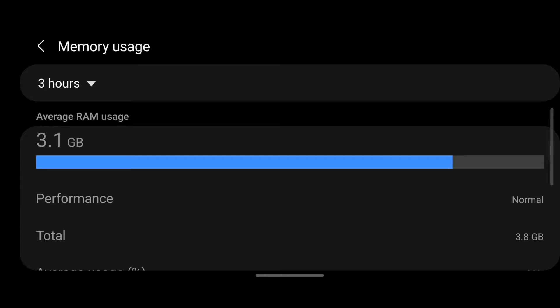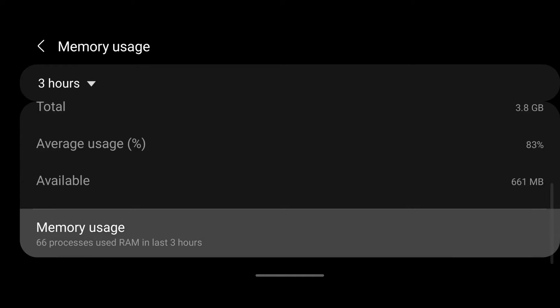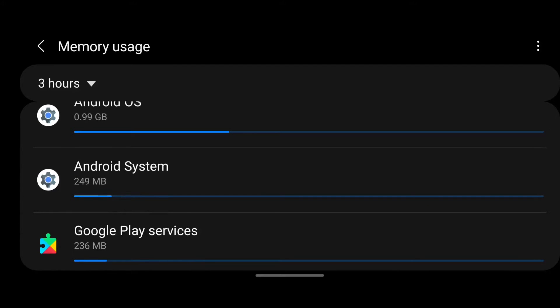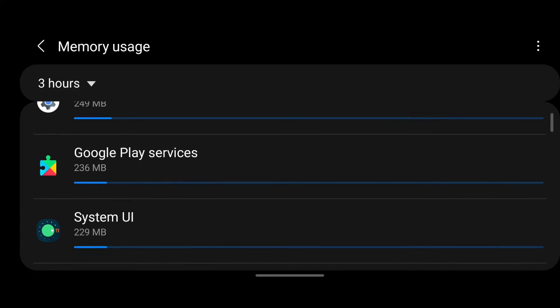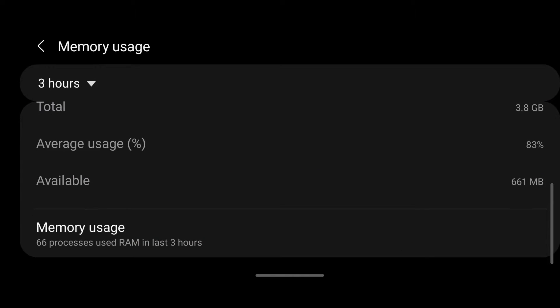You can see here that 3.1GB is generally in use and the remaining is not in use. Opening the memory usage breakdown, 0.99GB is used by Android OS, Android System is consuming 49MB, and Google Play Services and System UI are also consuming a heavy percentage of RAM.